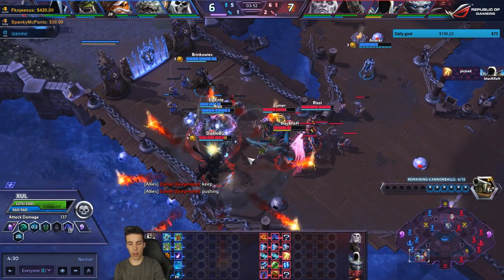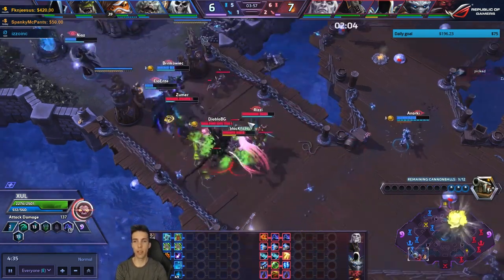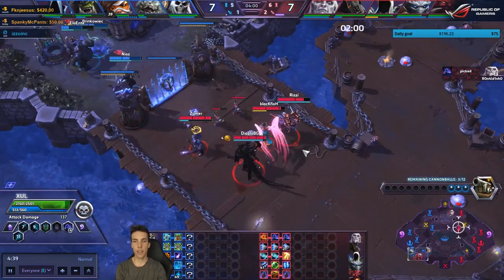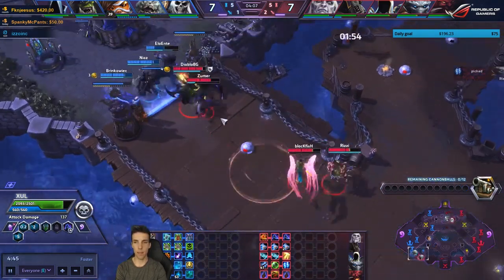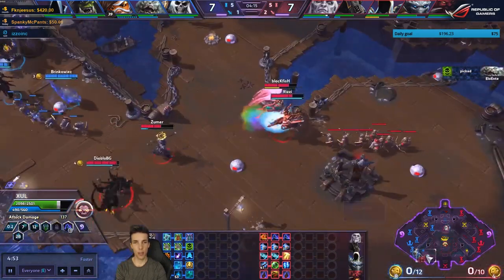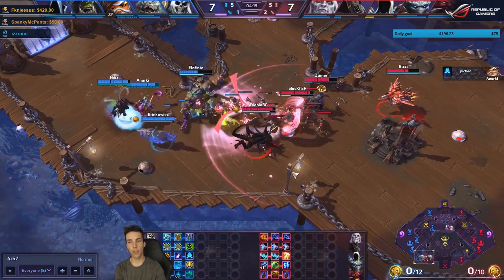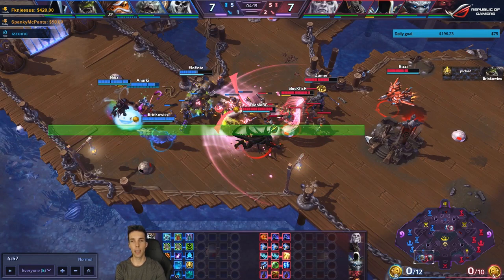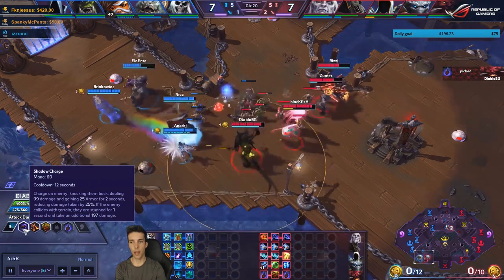I can see you flipped Malthael again but didn't attempt to body block — I'd advise focusing a lot on body blocking. It's very easy in this game; HotS and Warcraft 3 have great body blocking mechanics. As Diablo, good geometry and positioning is very important. You tend to think in frontal terms like Johanna, but as Diablo you want to be angled so walls are behind enemies — push them into a wall to buff your damage and stun them.